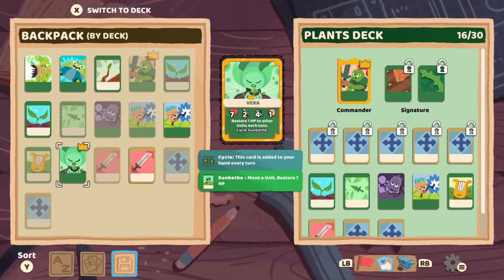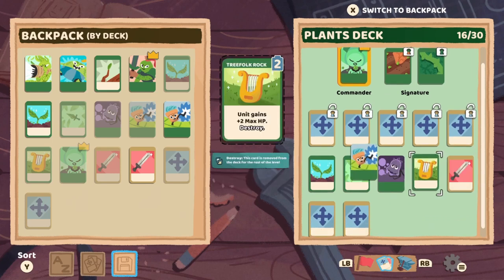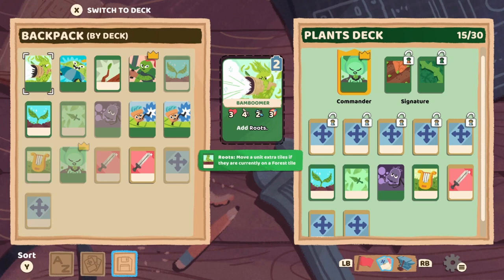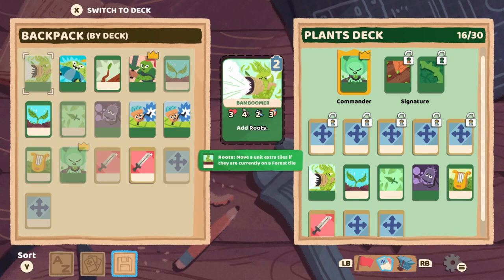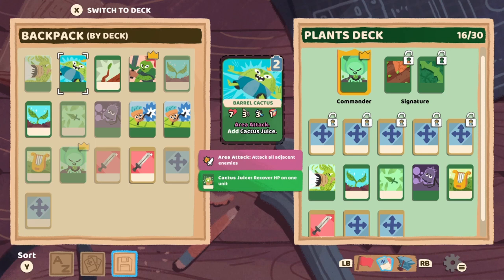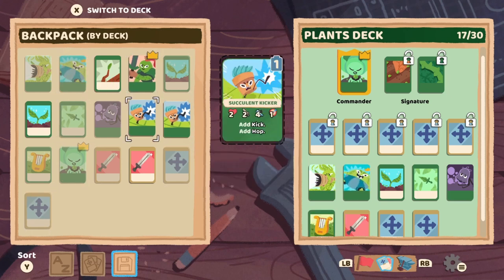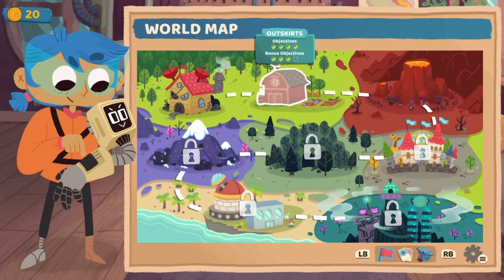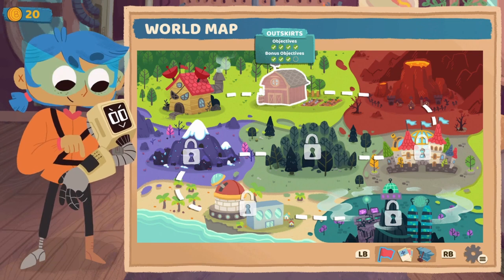Crop rotation — I get it, it's funny. Oh, you can add Vera — there'll be a healer. I kind of want to get rid of succulent kicker — oh, they're a commander. Well, maybe we do actually, because we have some new units that would be fun. Like the BAM Boomer — add roots, move unit extra tiles if they are currently on a forest tile. Oh cool. And then a barrel cactus. We have three units besides the commander — I feel like that's enough. You don't want to add too many and bloat your deck out. We can see very easily how many objectives we've completed and how many bonus objectives.